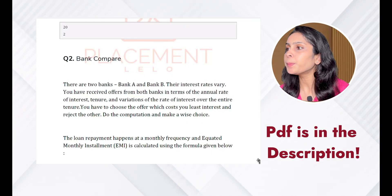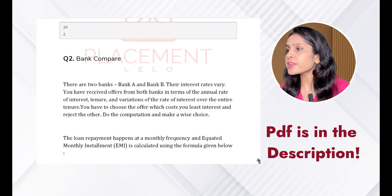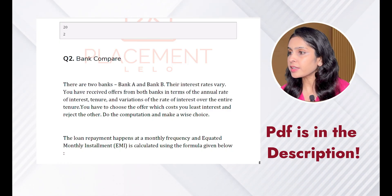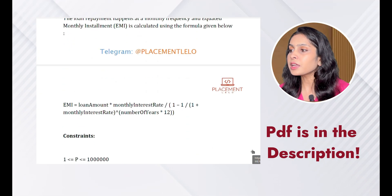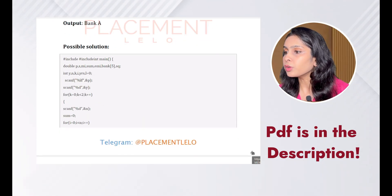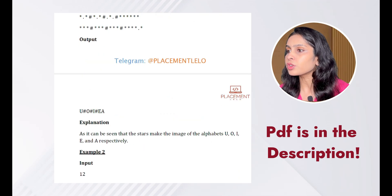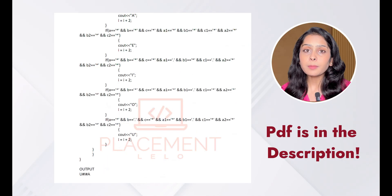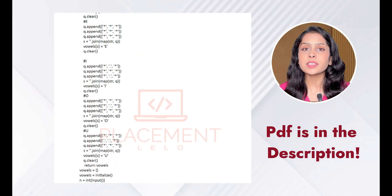Let's have a look at a few previous year questions. For example: there are two banks, Bank A and Bank B, with varying interest rates. You have received offers from both banks in terms of annual rate of interest, tenure, and variations of the rate over the entire tenure. The video shows the input format, output format, and a possible solution. Solve all these previous year questions. The PDF also contains practice questions specifically framed for TCS Code Vita, which will give you a lot of help. This PDF is enough for clearing all the rounds of TCS Code Vita.